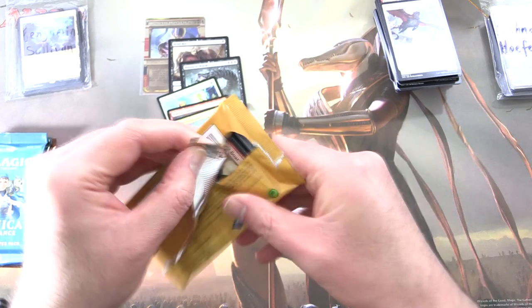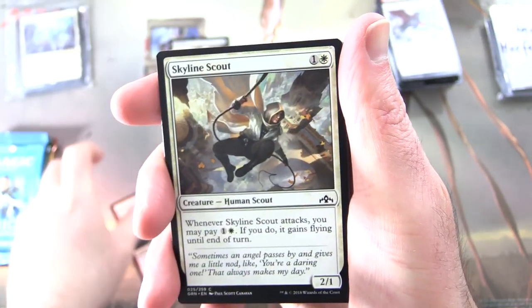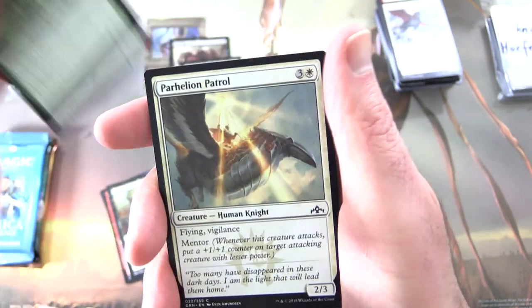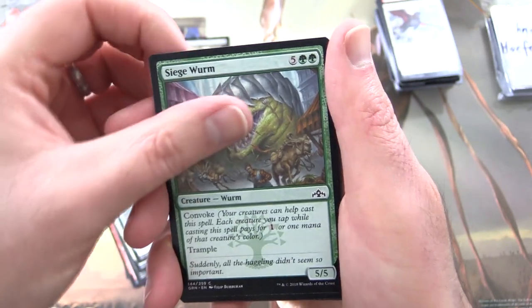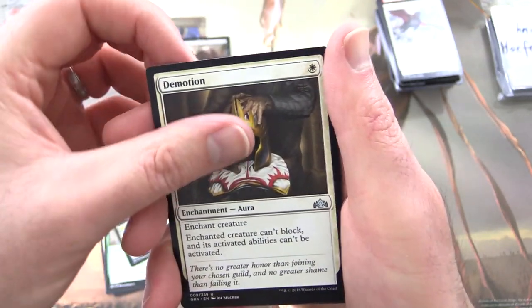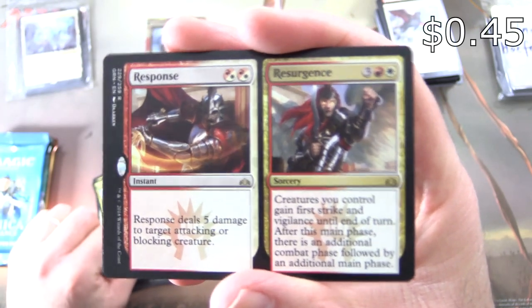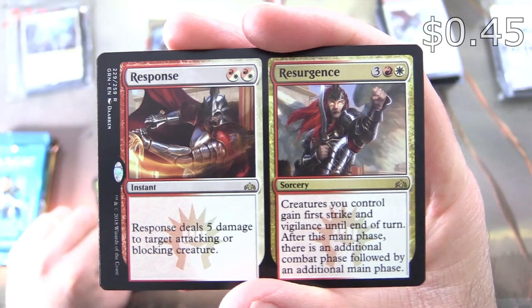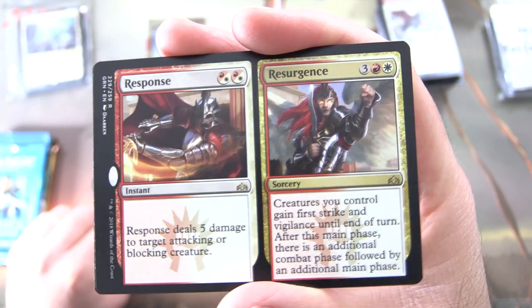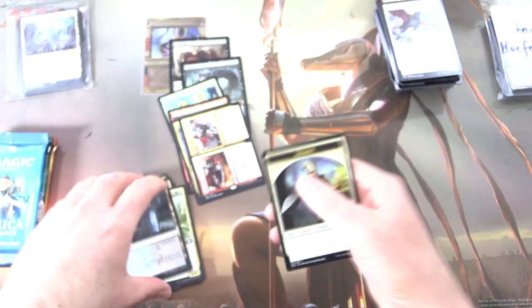On to some Guilds of Ravnica — hunting for shocks as always. We've got Rubblewelt Boar, Skyline Scout, Passwall Adept, Maximize Velocity, Barters and Bats, Portcullis Vine, Parhelion Patrol, Boros Locket, Siege Worm, Goblin Electromancer creature goblin wizard. Demotion for the uncommons, Conclave Cavalier, Worldsoul Colossus, and the rare split card Response and Resurgence. Response is an instant for two — deals five damage to target attacking or blocking creature. Resurgence is a sorcery for five — creatures you control gain first strike and vigilance until end of turn, then after this main phase there's an additional combat phase followed by an additional main phase. Dimir Guildgate and a soldier token.